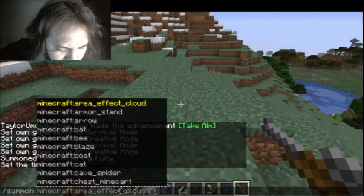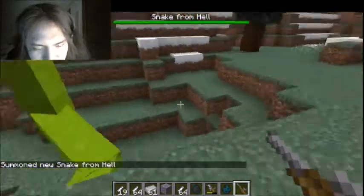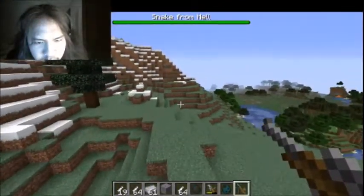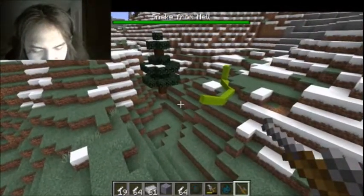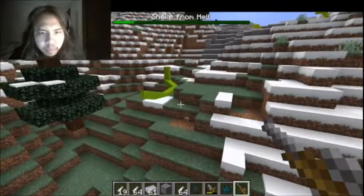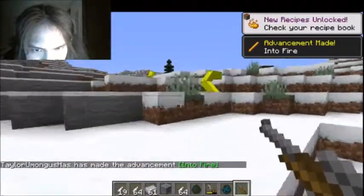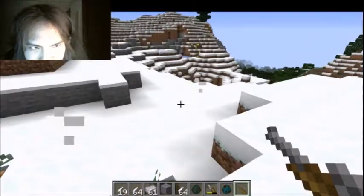Alright, next snakeboss. This one has 100 health. It moves a tiny bit slower than the last one. Its poison isn't quite as strong, but it deals more damage. These things can be pretty hard to fight in melee mode because of their weird hitboxes, which is also the case with pretty much every creature in this mod, except the small ones.